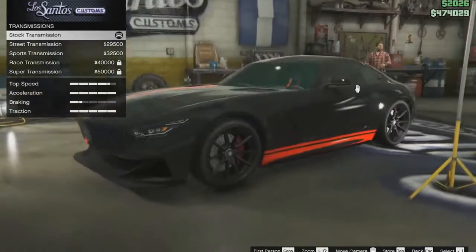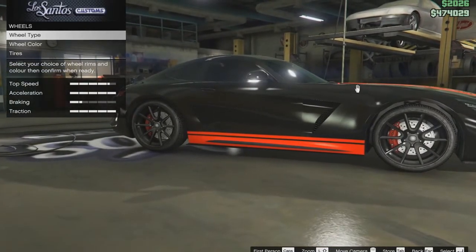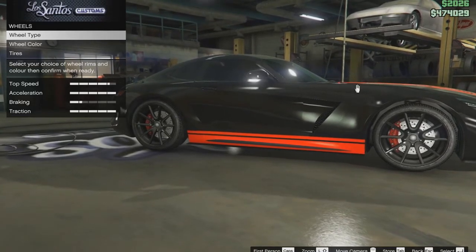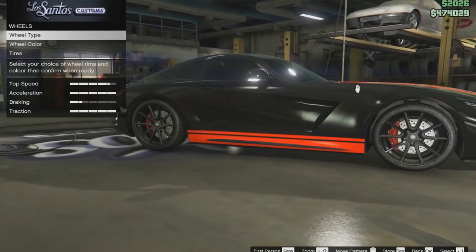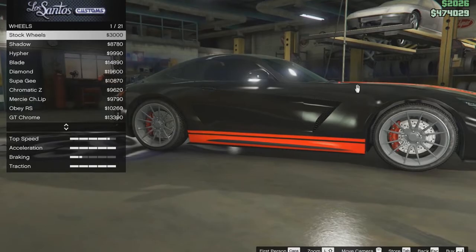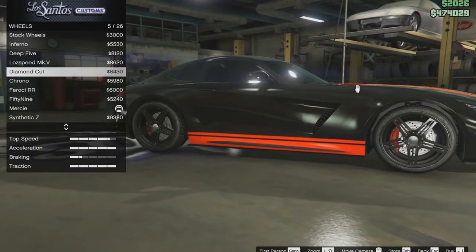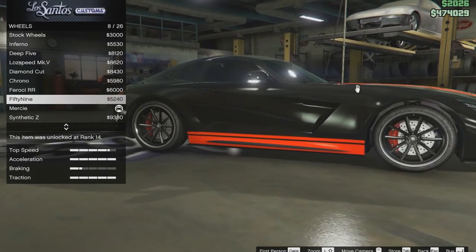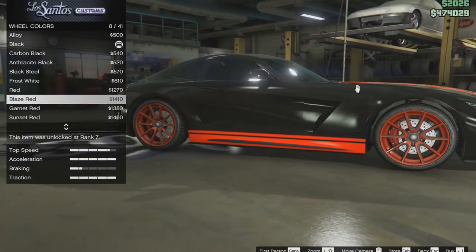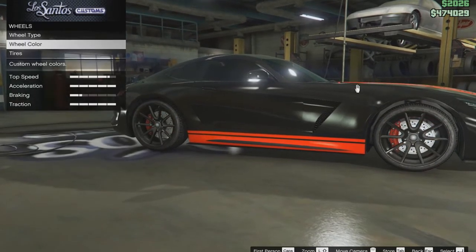The transmission is optional — it just makes the car faster. Now, wheels — it comes with silver rims, which are not screen accurate, and you can't paint the stock rims, so you have to get new ones. The best option is the Mercy rims, and just paint them black. If you want, you can use red so they match the lower stripes, but I used black.